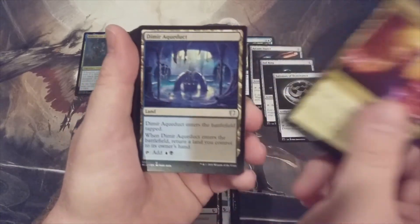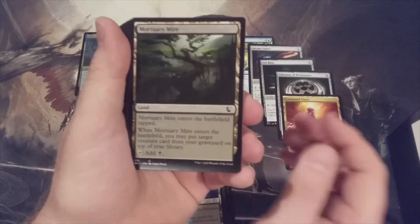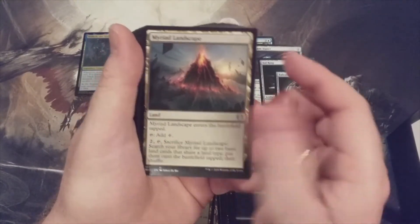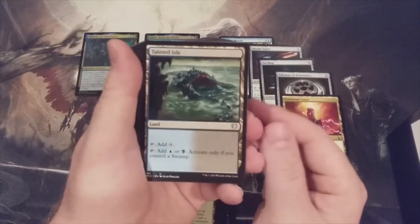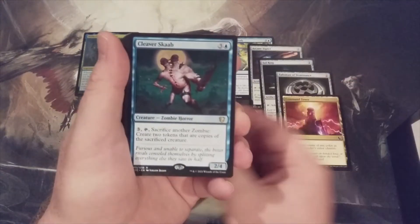There's our Command Tower — best land in the format. Mortuary Mire, Myriad Landscape, Path to Ancestry — underrated, I think. Tainted Isle — love the Tainted set. Unclaimed Territory — that'll be great for tribal.